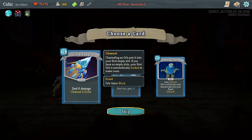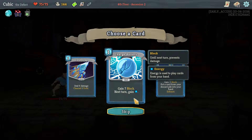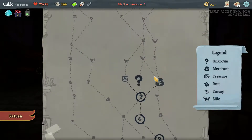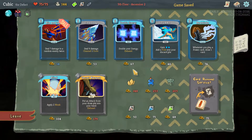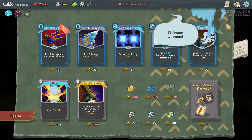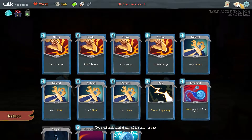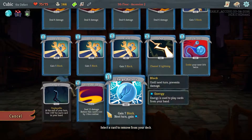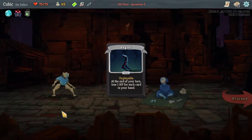For the next two — we can force it to be an elite, and I think that's worth it even if we don't want anything here. Get rid of Regret.